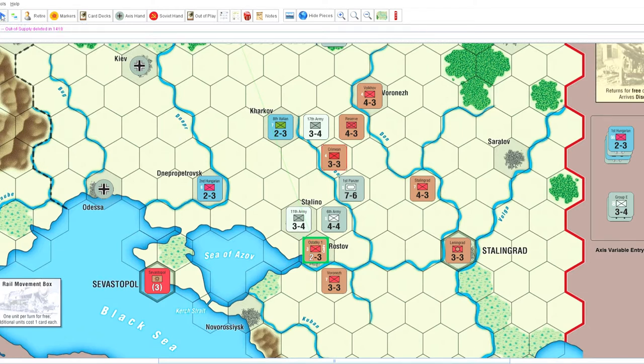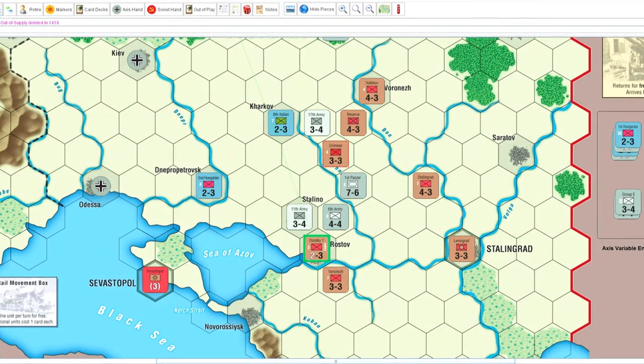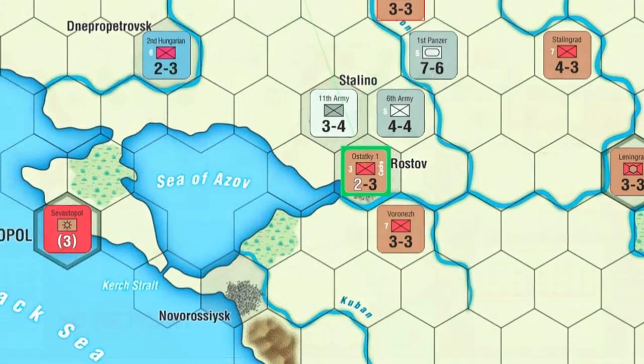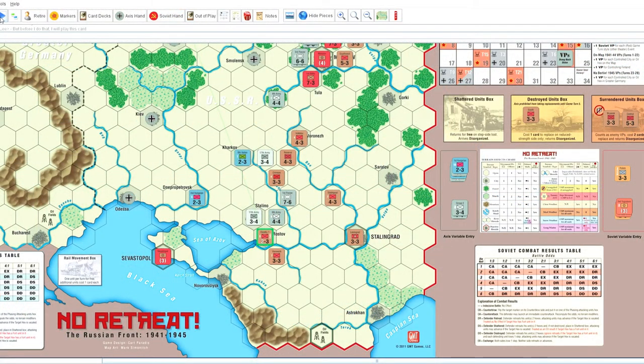Even though my cadre doesn't extend a zone of control, there really isn't anywhere for the First Panzer to go without getting cut off or bogged down. We arrive at the detraining phase, and I've got a little surprise: a card that allows me to swap out my cadre for a surrendered unit. I'm going to do that now in Rostov — Central Army, it's great to see you back. Suddenly the situation in the south seems to have stabilized quite a bit. He's going to have to really work hard to break through.